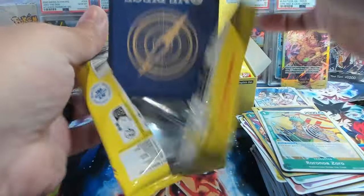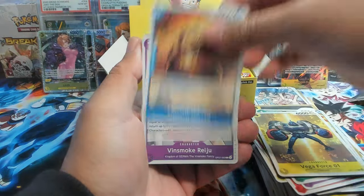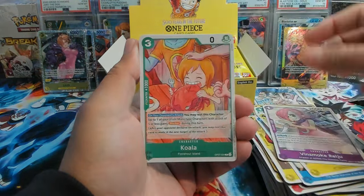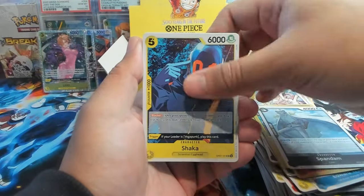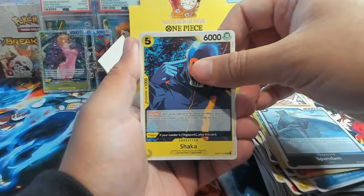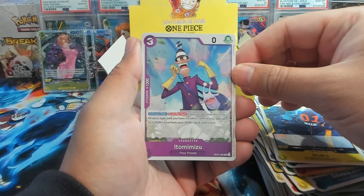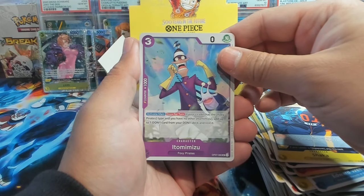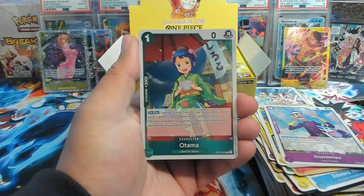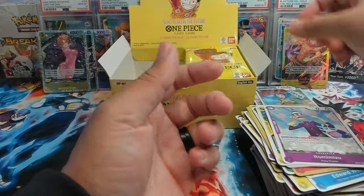Next pack — let's see if we can pull an SP! It'd be insane if it was all on the left side of the box. We have Vinsmoke Reiju, Edison, Koala, Keep Out, Requazar Help, Shaka — like that — Ito Mizumi, Tony Tony Chopper, and Otama — very festive.